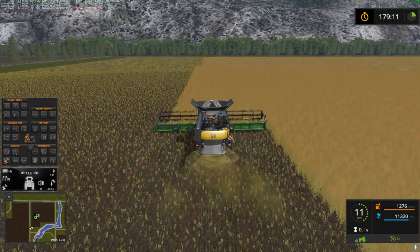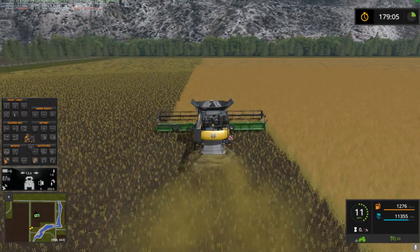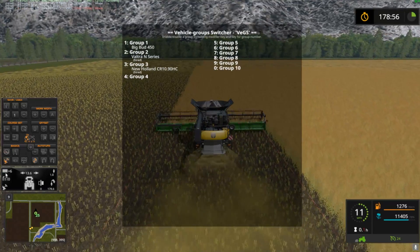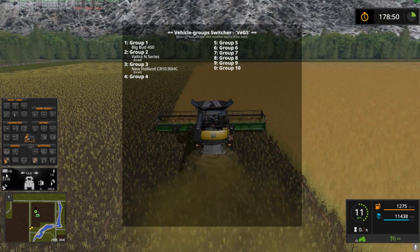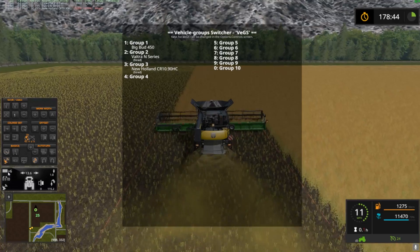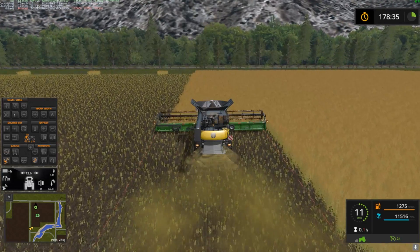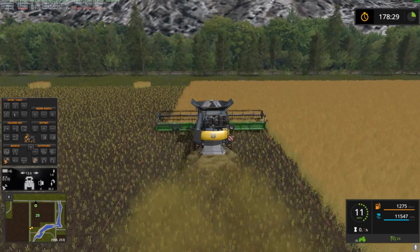We're on pass six already. It'd be interesting to figure out how many passes this field actually takes. In the top-left corner of the GPS monitor you can see how many passes you've done. We're on pass six, at 13.6 meters width, with 100 meters to the end of the field.